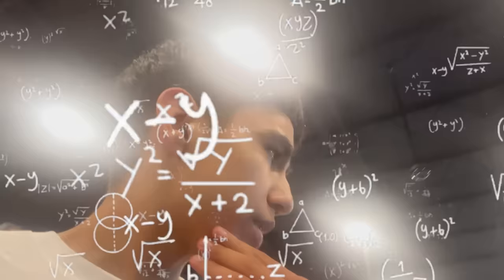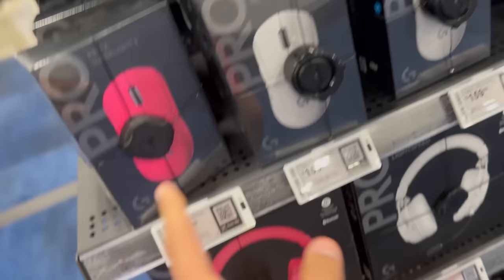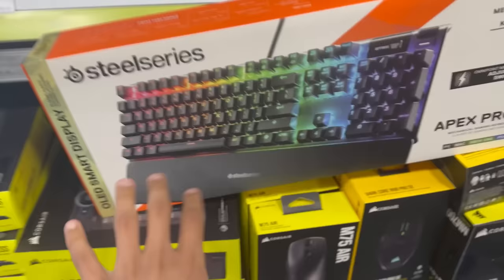I guess we're here at Best Buy and now I'm looking for the Apex Pro TKL. I forgot what brand the keyboard was for a second, but I found it. There's a wireless version too. We got the keyboard right here — it's $200, so I'm about to go broke. Here's the mouse, but we already have this at home so I don't need it. We got the same exact thing, though the pink color looks super clean — I'm going to have to get that one day. All right, so we got the keyboard. Let's go.